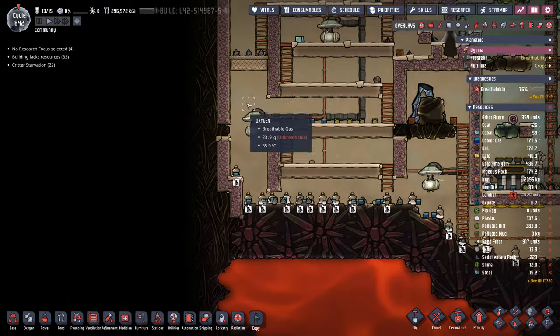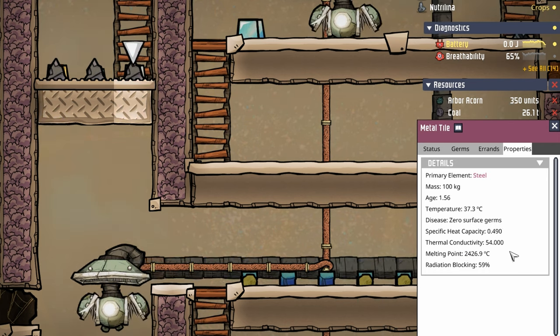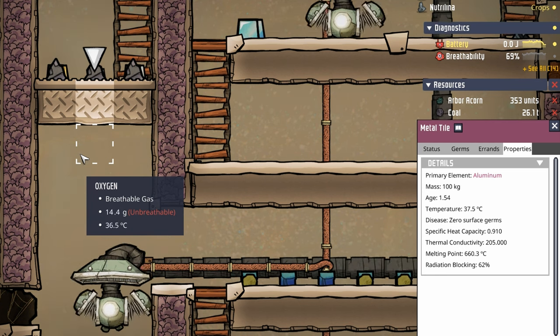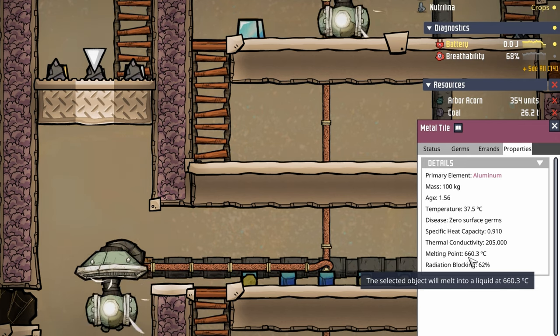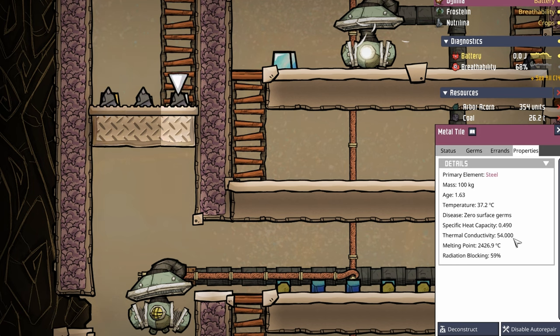As for the petroleum boiler, this is going to be our heat shaft. Right now it's three tiles wide to show the difference between gold, steel, and aluminum. Gold is the longtime favorite with a thermal conductivity of 60 and a specific heat capacity of 0.12. Next up is steel with a thermal conductivity of 54 and a specific heat capacity of 0.49. But then we have aluminum — it has a thermal conductivity of 205 and a specific heat capacity of 0.91. Unfortunately, it only has a melting point of 660, and crude oil turns into petroleum at 400 degrees. That doesn't give us a lot of play to make sure that the door shuts fast enough before boiling the petroleum. I think in this case we're going to be using steel.